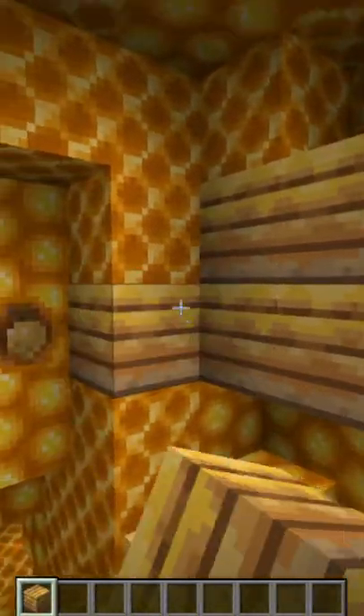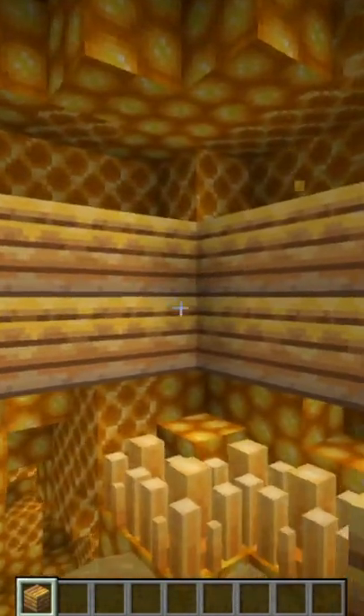Dig upwards in this dimension and you'll find beeswax planks — a new wood that you can build with in your world.